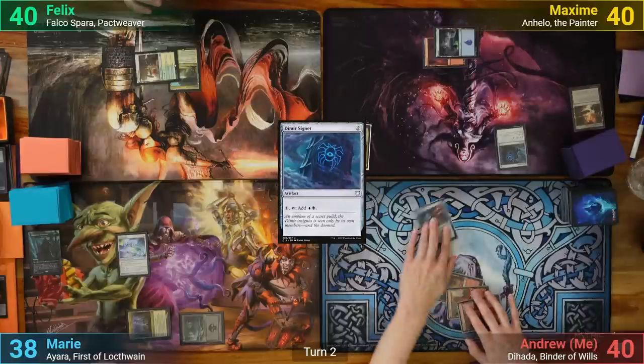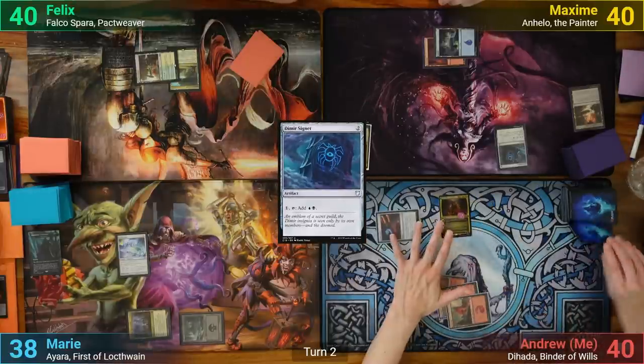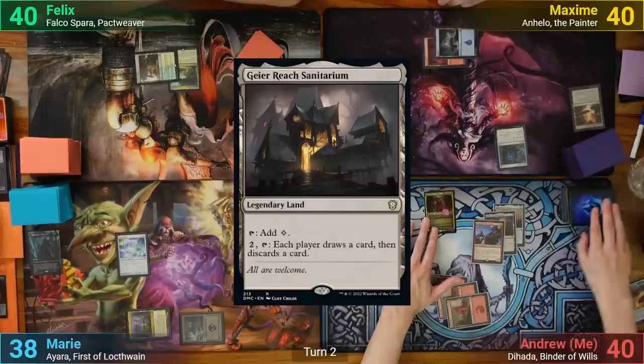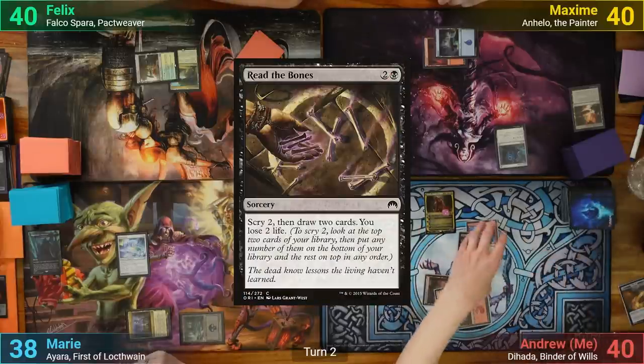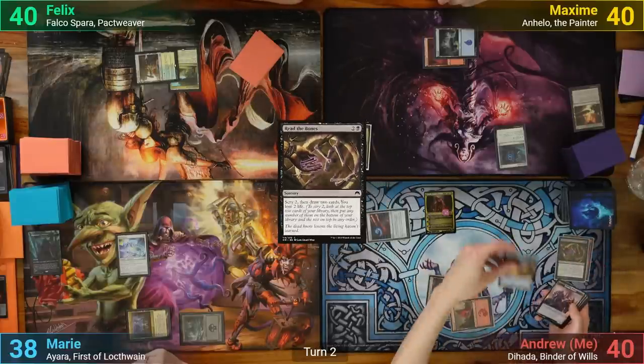I've got a Mountain for turn and cast Diata. Downticking her once she resolves to reveal Hazard's Monument, Garrarge Sanitarium, Captain Lannery Storm, and Read the Bones. I put the Hazard's Monument and Sanitarium into hand, putting the other two into the graveyard and getting two treasures.